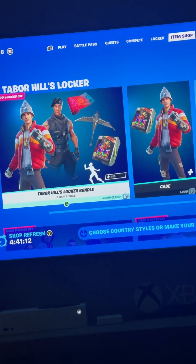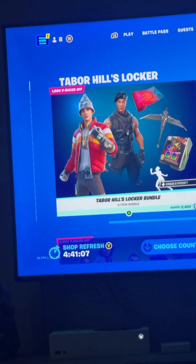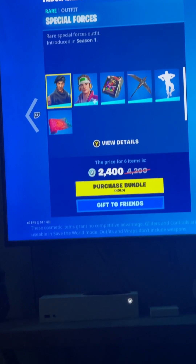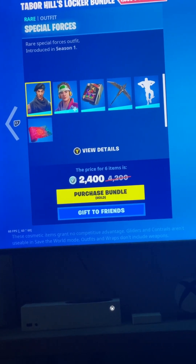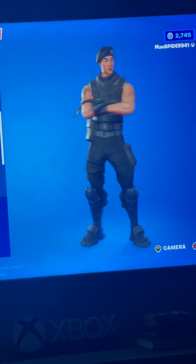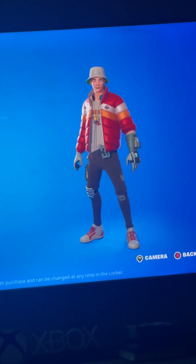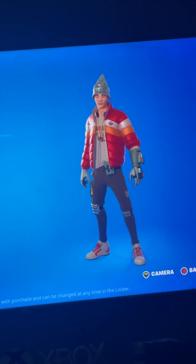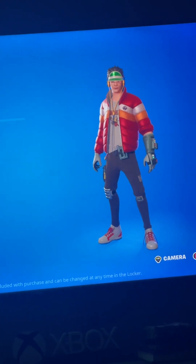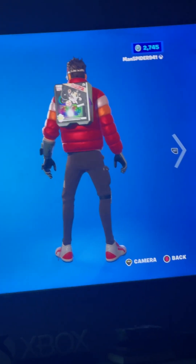First we've got the Tabor Hill locker bundle. Tabor Hill is one of my favorite YouTubers, by the way — credits to him. It includes this special forces skin that came out in Season One. We've got Cade, who has three styles: a hat style, a tinfoil style, and just his original with the visors. It comes with a backbling that's like a PC-type backbling.